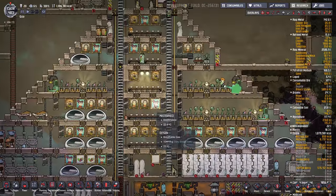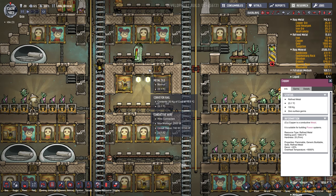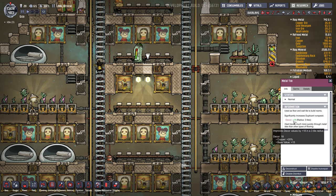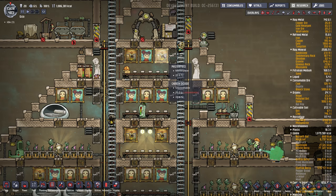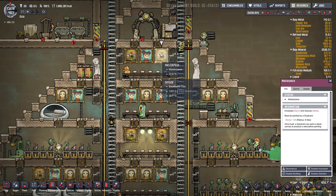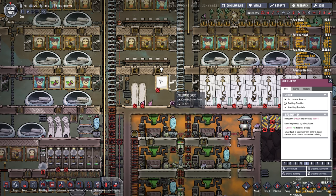Decor usually has a radius as well. For example, a metal tile has plus 18 decor with a 3-tile radius. One of the best decor items is a painting. Early on, you'll only have sandstone, so you'll be able to make canvases. Canvases have a decor bonus of plus 6 for a 6-tile radius, so they're actually good to build even if you don't have a good artist yet.